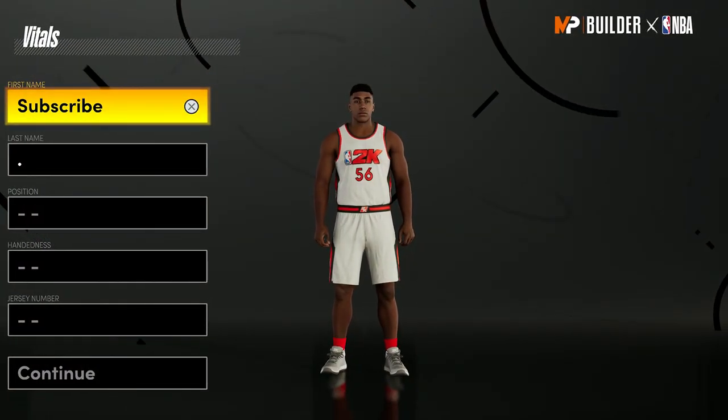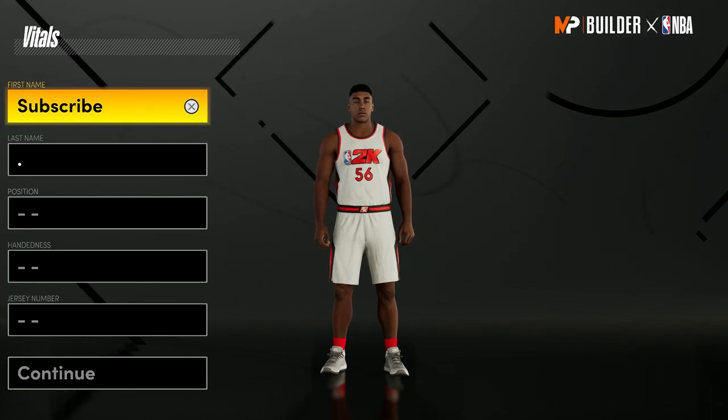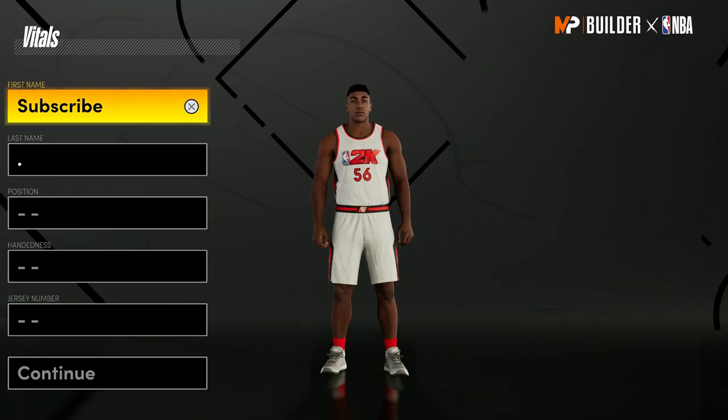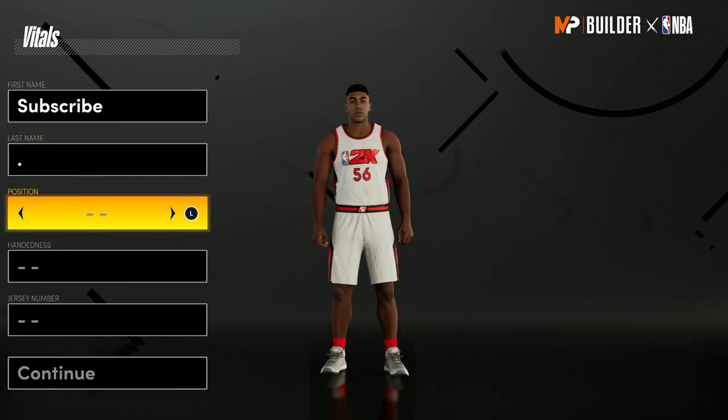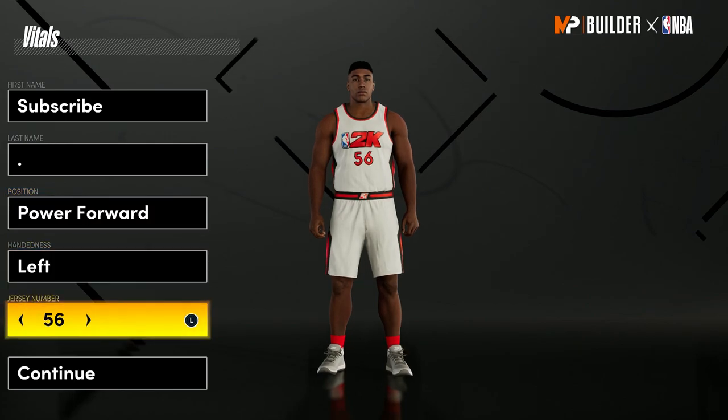What's up guys, it's Josh back with another video. Today I'm going to show you guys the best big man build in NBA 2K21 next gen. I did already make a big man build that can dribble — if you want that, click the card in the top right. But today I'm showing you a big man that can't dribble, and because it can't dribble, you'll have a lot of attribute points to put elsewhere. You want to go with a power forward for this build.